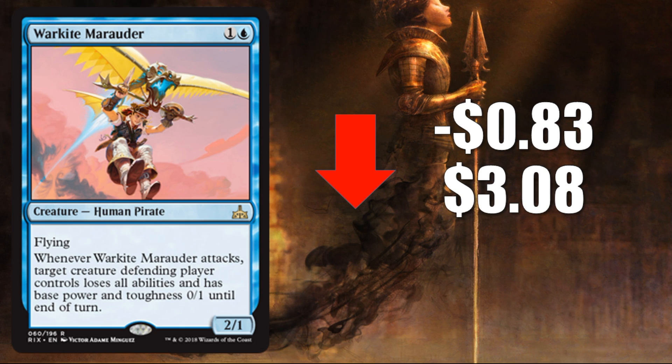Number 7, Warquite Marauder, down $0.83 to $0.308. It didn't see a ton of play the first weekend, but it did see play in a Favorable Winds deck that looked pretty cool and had a decent result in the Classic. The big question is whether that deck can hold on in this meta. This is one to watch — it's a rare, so a lot of copies are hitting the marketplace as packs get cracked. Rares struggle to maintain value unless they're heavily played, and if this sees play it'll probably only be in that one deck.